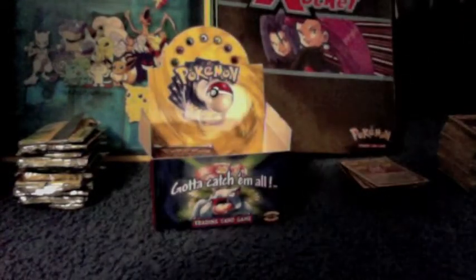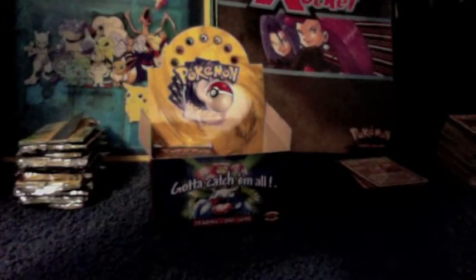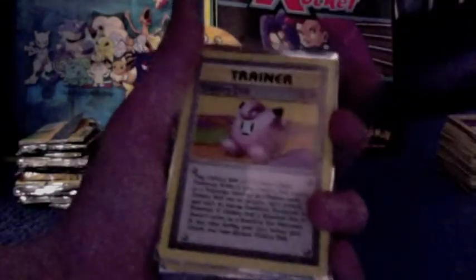Hey everyone and welcome back to what I think is part 4. These are all my rares right here, and I'm only going to show the ones from the last part. We've got Chansey, Ninetales, Impostor Professor Oak, Dugtrio, Mewtwo, Pidgeotto, Computer Search, this amazing card right here — Charizard. I really could not believe I got that. Pokemon Breeder and Clefairy Doll. And I actually needed all of those in that part.